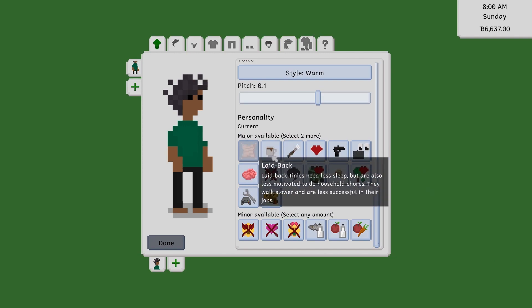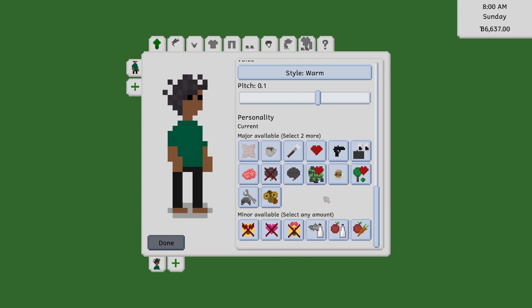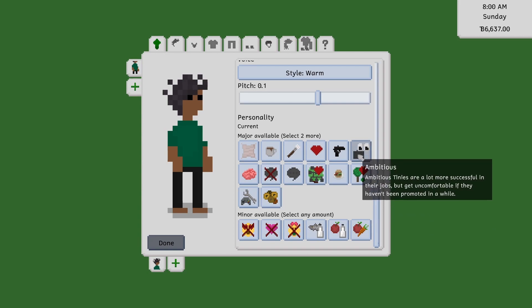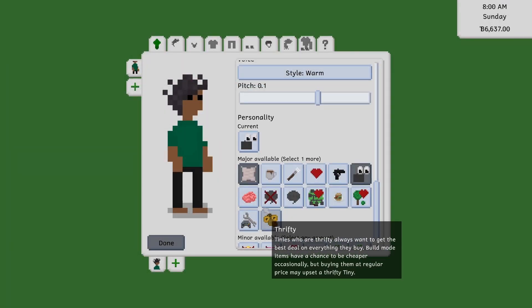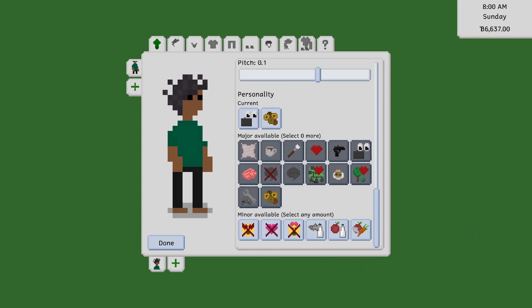Personality — I think this is a Sims 3 thing, it wasn't really in Sims 2. You've got to pick two major personality types and then any number of minor ones. I'll go with outdoorsy and ambitious. I can see ambitious not being very sustainable if you get to the top of your career path, but we'll see. Each tiny has to have a set number of major personality types, and you can unlock reward personality types by completing life goals. There cannot be both laid-back and ambitious.